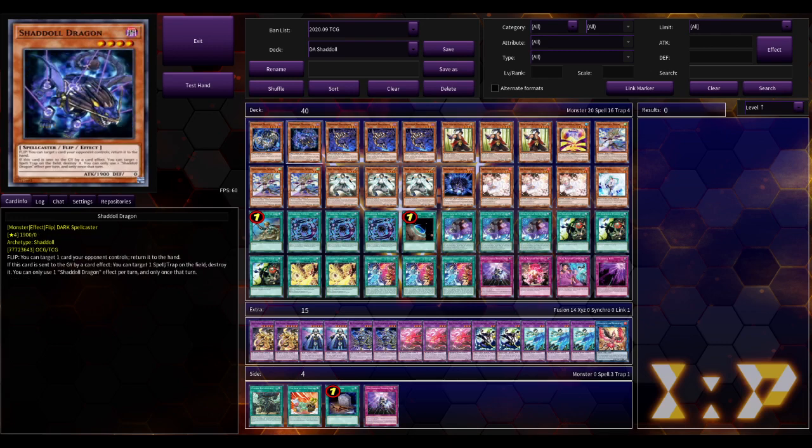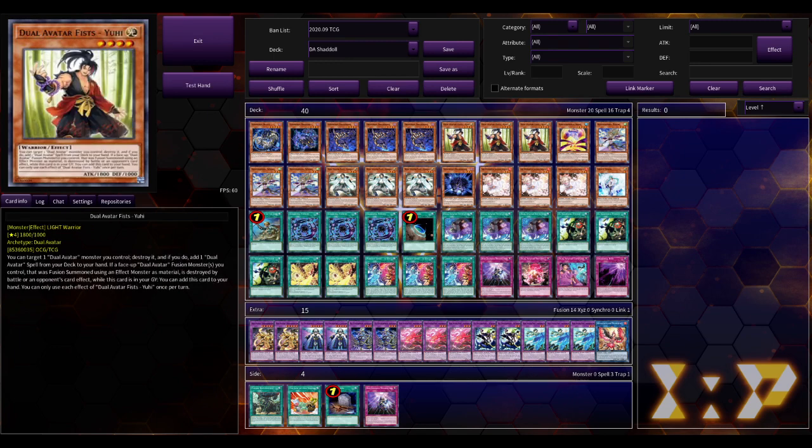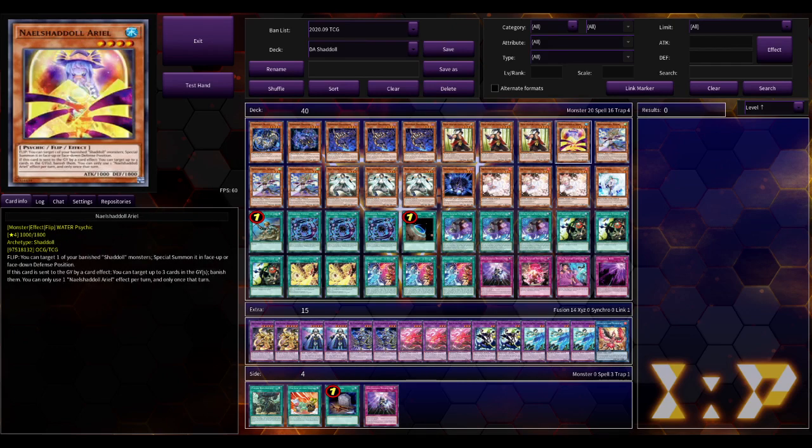Starting off with the Shadow Brigade: one Beast for the draw, one Dragon for popping stuff, Skomata, two Synth, even the Trap card. Now to the Dual Avatar - one, three Yuhi and three Kokoku, the other guy or girl, whatever you want. One Ariel, so you can do the whole vanish combo to get multiple cards on field.